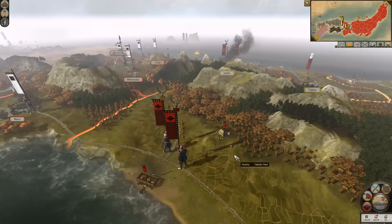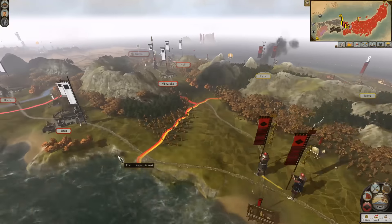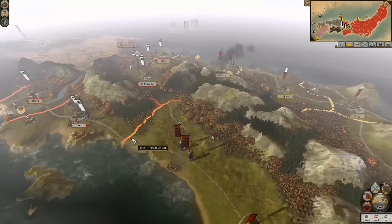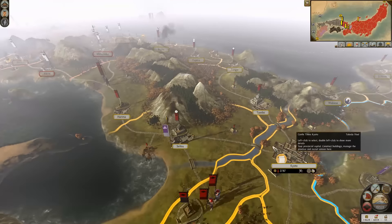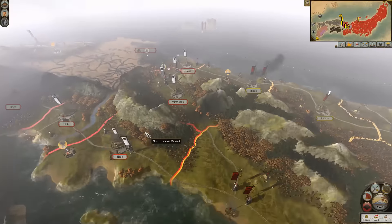Legend of Total War here with part 23 of my Shogun 2 Legendary Takeda Let's Play campaign. Previously we've taken Kyoto and we've been pushing west without any real resistance.